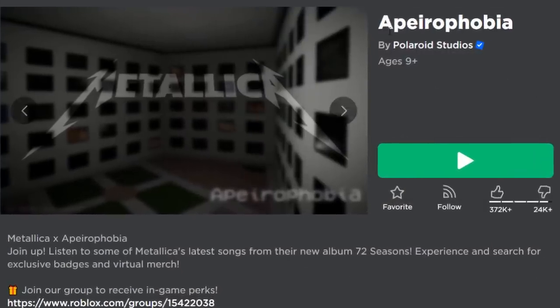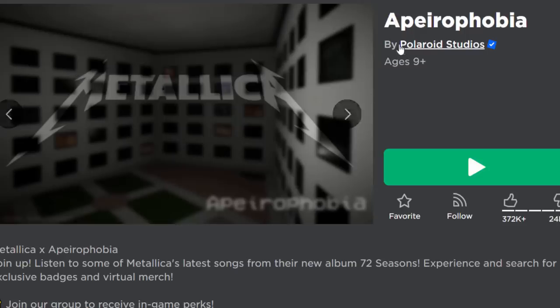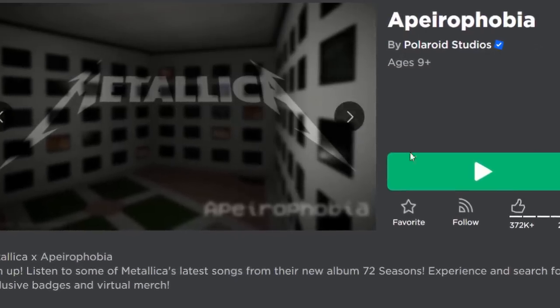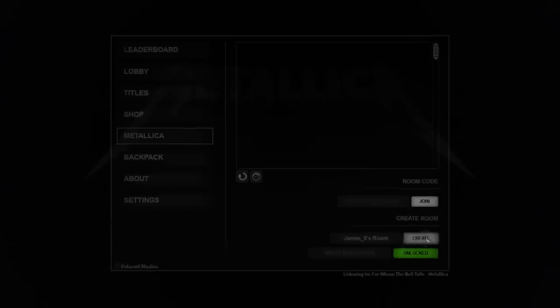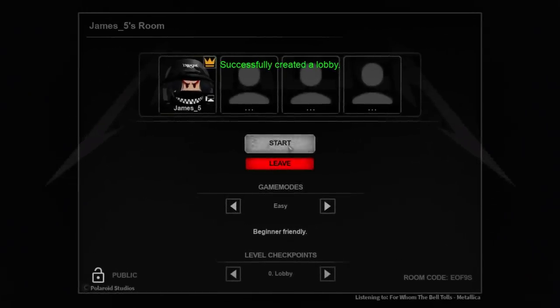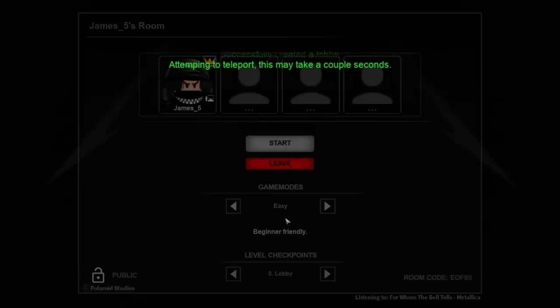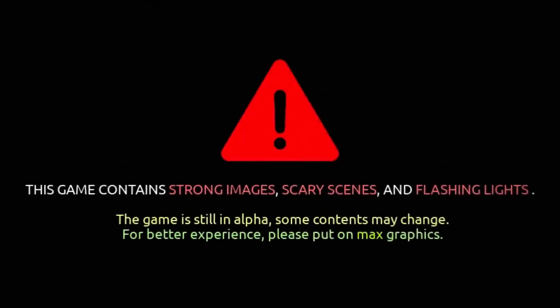The game we're going to play to get the cap is Aperaphobia — I'm probably pronouncing that wrong. Go and join a server. As soon as you spawn, you can see it says Metallica. What you want to do is create your own room. You can just leave the settings on the basic generic settings and click on start. You shouldn't have to change anything. Wait for the game to start.